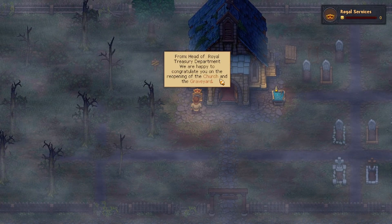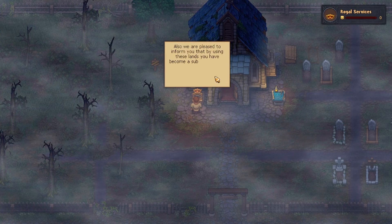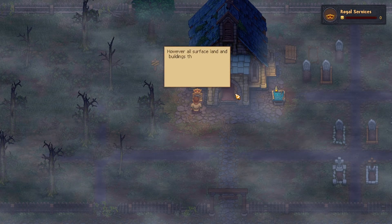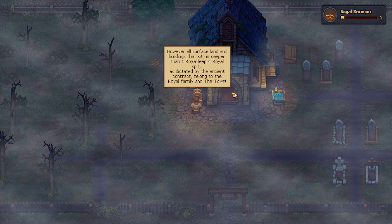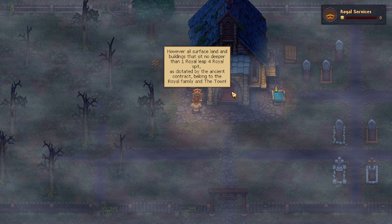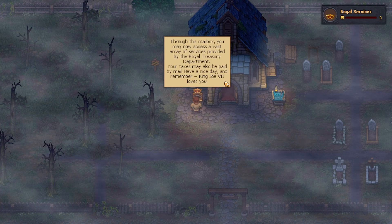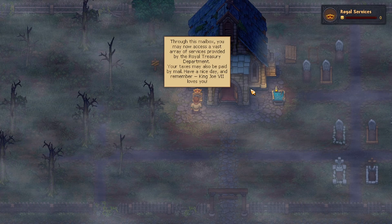From the head of the Royal treasury department: 'We are happy to congratulate you on reopening the church and the graveyard. We are pleased to inform you that by using these lands, you have become a subject of Royal law. All underground structures remain property of the Holy church. However, all surface lands and buildings that sit no deeper than one Royal leap belong to the Royal family and the town.'